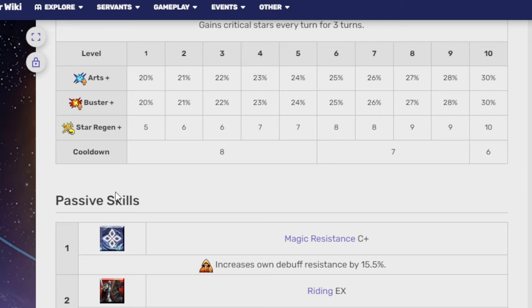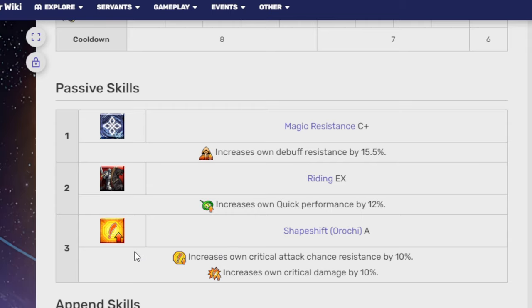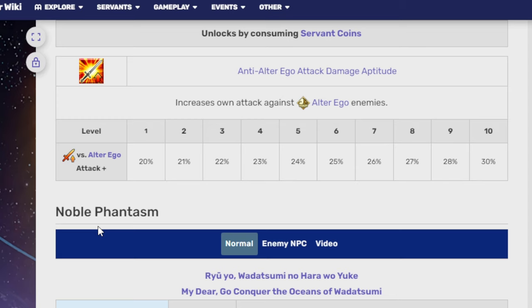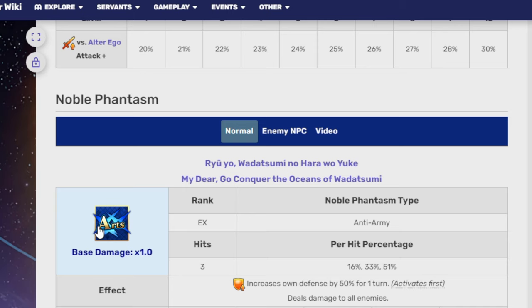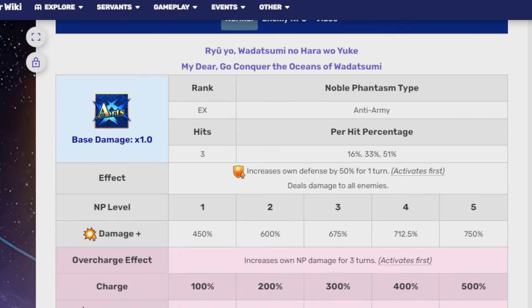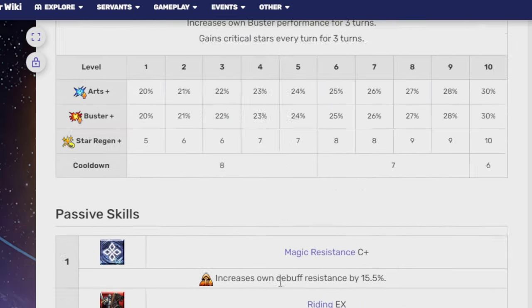His passive skills are Magic Resistance C+, Riding EX, and Shapeshift Orochi A, which increases Critical Attack Chance Resistance and Crit Damage. He also has an Anti-Alterego Attack Damage Aptitude. His Noble Phantasm, Ryo Watatsumi no Haro Huoyuki — 'go conquer the oceans of Watatsumi' — is Rank EX, Anti-Army, hits three times, and is Arts. It increases zone defense by 50% for one turn, deals damage to all enemies at 450% at NP level 1 up to 750% at NP level 5, increases zone NP damage for three turns, and charges 20% at charge level 1 up to 40% at the final charge level.